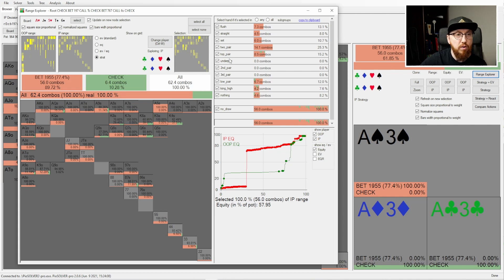On the river it's a very polarizing bet. You can see it bets top pair plus for value, and then has low pairs, king-highs, and nothing hands as bluffs. This is a really nice way to visualize what your opponent's range is supposed to look like on the river. Hands in the middle — underpairs, second pairs, third pairs — after betting flop and turn, he's just going to check those back.